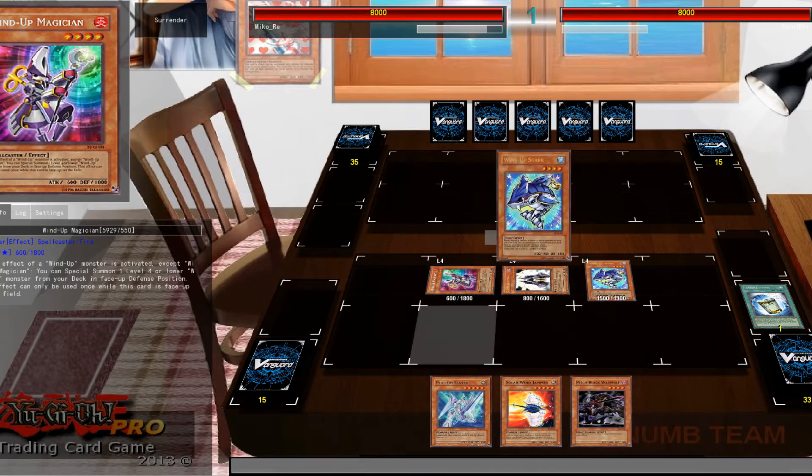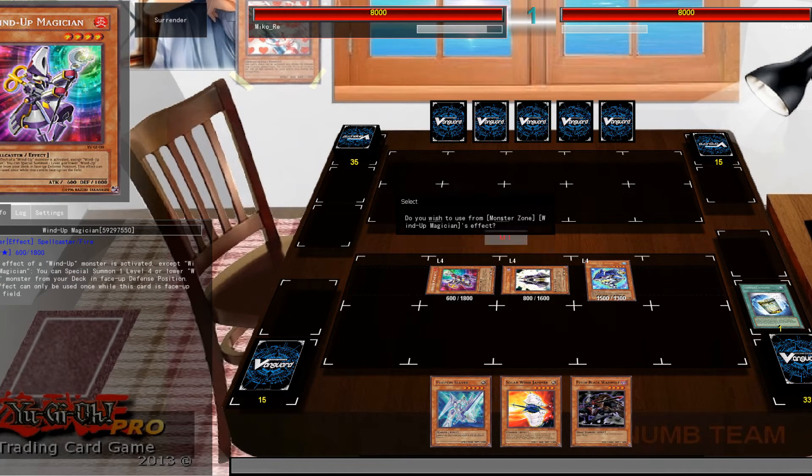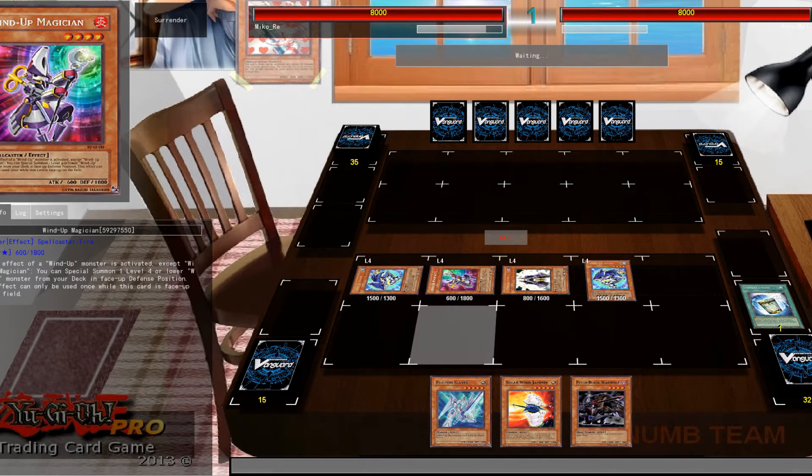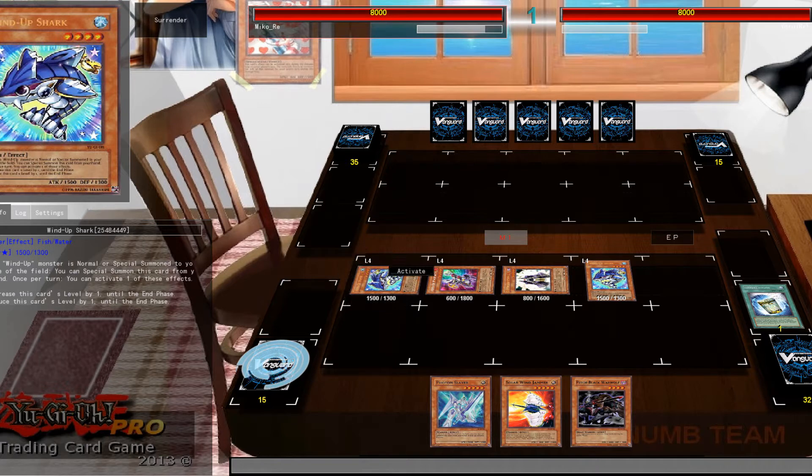So I summoned into Summoner Monk, pulled out Magician. Wind-Up Magician's effect allows me to — yeah, that comes out — lets me get Wind-Up Shark.